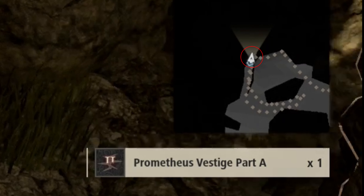This one is going to be right here on the map. If you zoom in, I'm going to zoom into the map in a second, you'll be able to see exactly where it is. And this is Vestige Part A on the map.